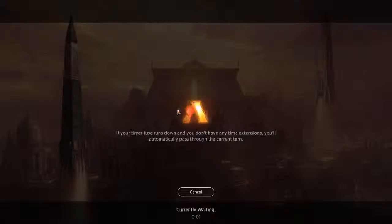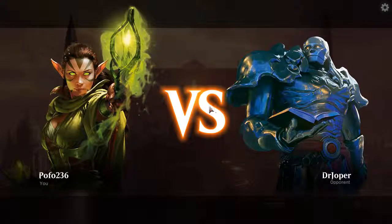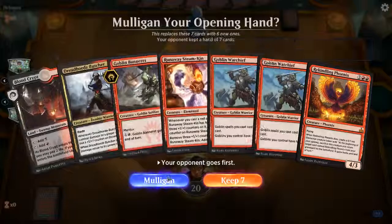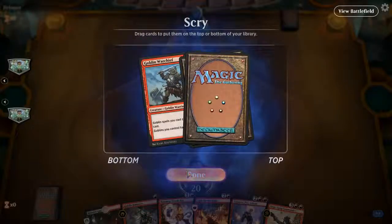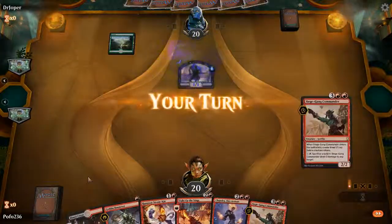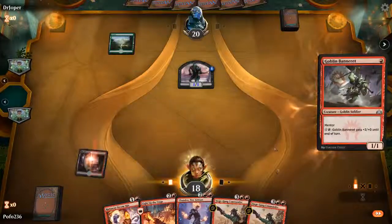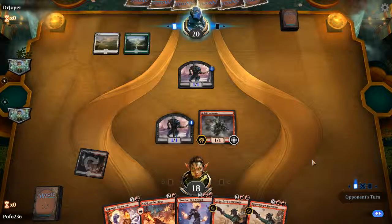One more game, one more game — let's do this! If we can get three wins in a row that would be perfect and I can get on with my day. Oh come on — we've got to mulligan, there's no guaranteeing the second land. Okay there's somewhat a guarantee for that second land. Pay two life, play the Banneret — so at least we can get in for one point of damage if they don't play a creature.